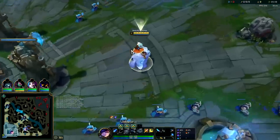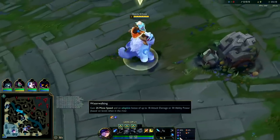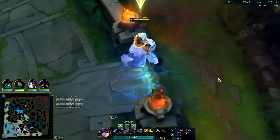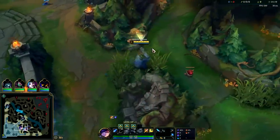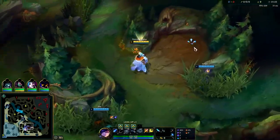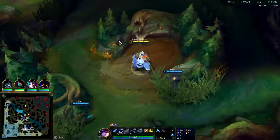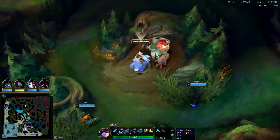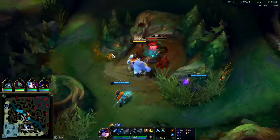For runes we took Phase Rush with Nimbus Cloak, Celerity, Waterwalking, Tenacity, Triumph, Attack Speed, AP, and Armor. Always start red buff into Raptors if you can. If they push you off, then just start on your blue. The reason is Raptors — you can clear them fastest out of really any camp. Doing red into Raptors sets us up for the fastest level three possible, or a possible gank.